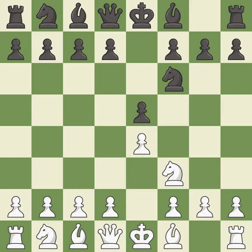Petrov's Defense immediately attacks White's unprotected e4 pawn while ignoring Black's unprotected e5 pawn — it is excellent. Nxe5 captures the undefended e5 pawn and places the knight in the center, where it controls many important squares. It is the best move.